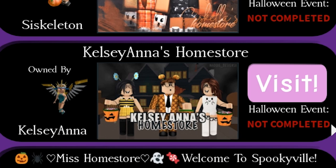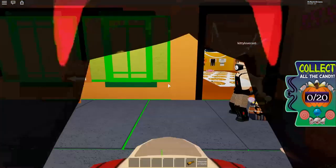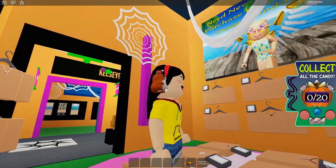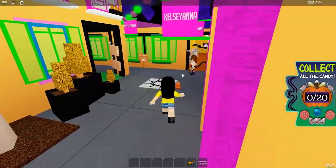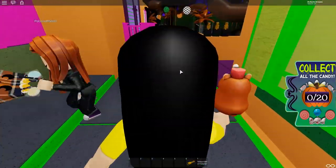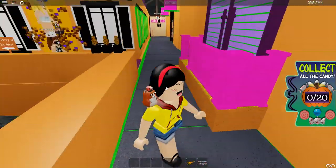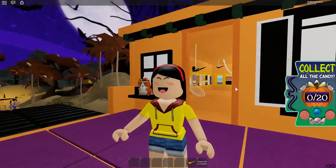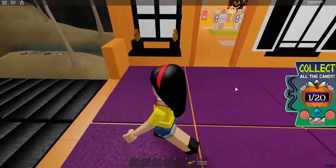To obtain Vampire's Air Crown, we are going to go to Kelsiana's home store and in this map we have to collect 20 candies. We're going to go into this store first. Are there any candies in this room? I don't see anything. The party is this way. Oh, here's a candy on top of this couch in front of this store right here. So here's one — we found one so far.